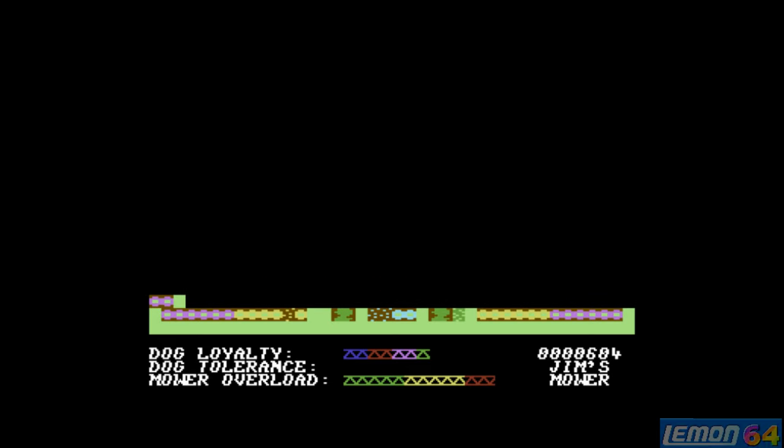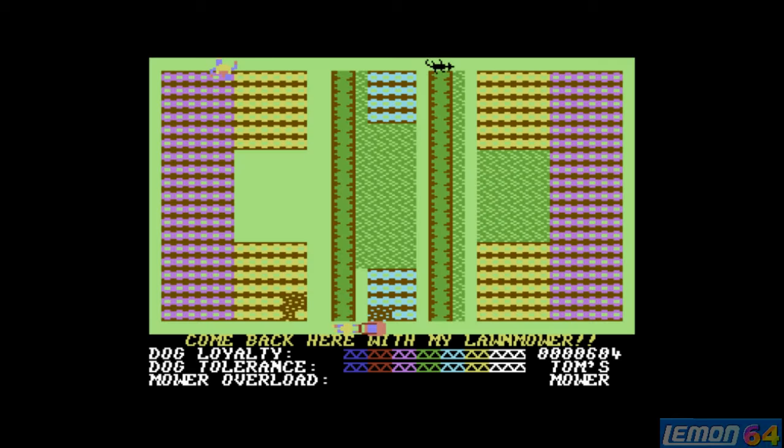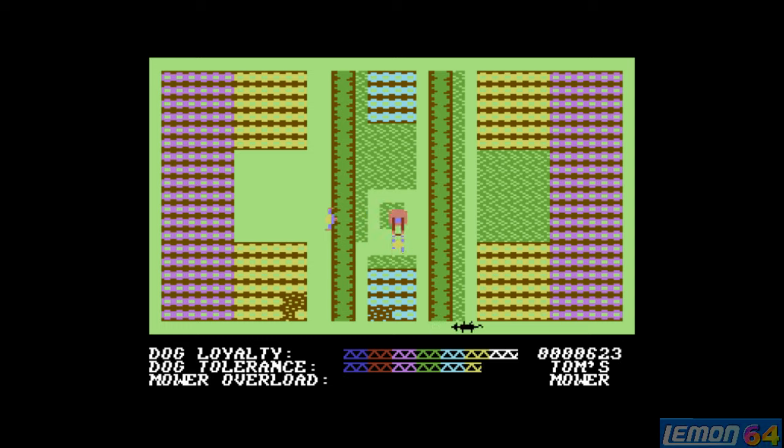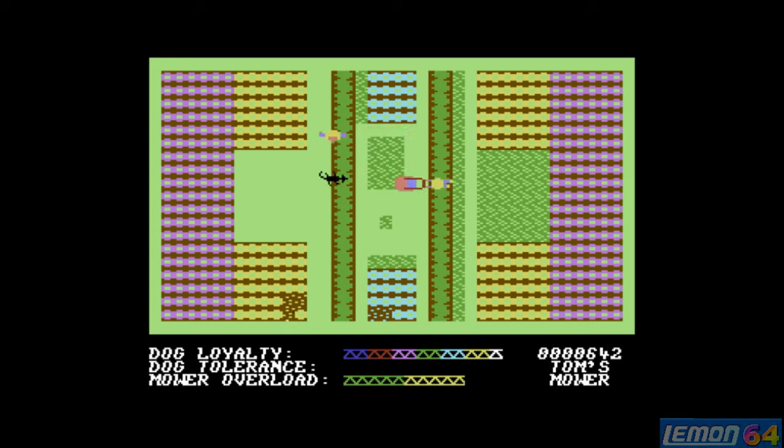In this case the gardener grabbed the mower, and that's our first life over — but I'll just nip in and borrow Tom's mower. Let's try again, and this time let's try not to get the gardener involved. Ordinarily the dog will wander around at random. If the dog collides with our mower, it will be disabled — the dog doesn't like the mower and will try to attack it at every opportunity. That will make it overheat; you can see the overload meter at the bottom of the screen, and we will begin to flash. Luckily the hedges keep the neighbour away, and as long as we keep the dog and the neighbour behind the hedge, we are free to mow.